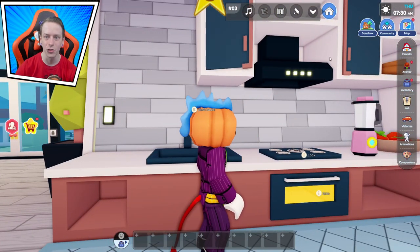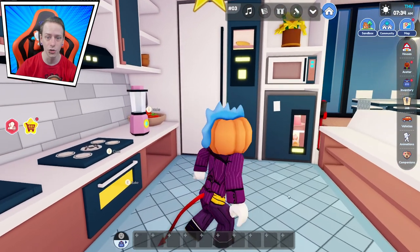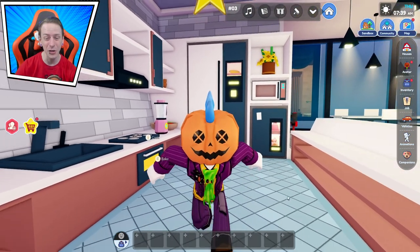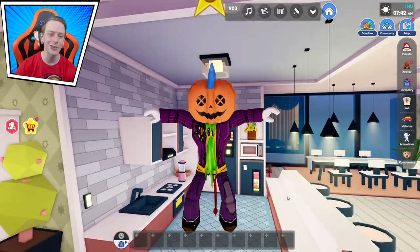We also have to check all the drawers because they might hide something inside, especially since it's a soda or drink house — one of these may activate something. Okay — milk. I don't drink milk, I don't like it.